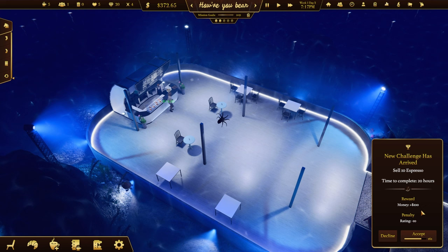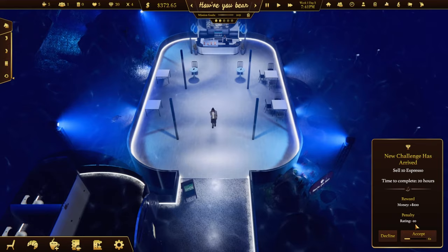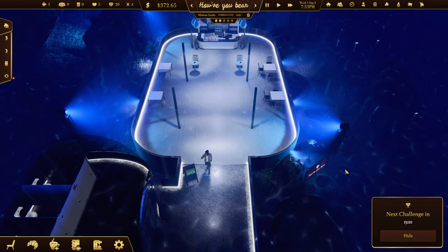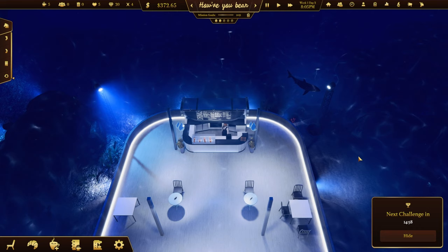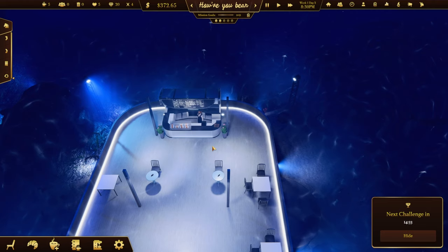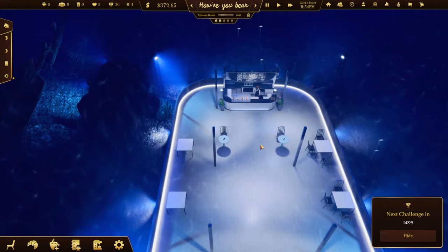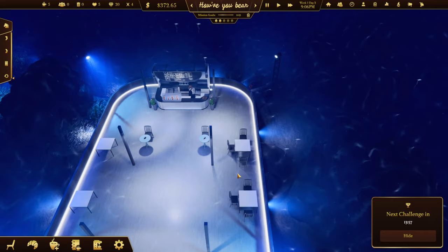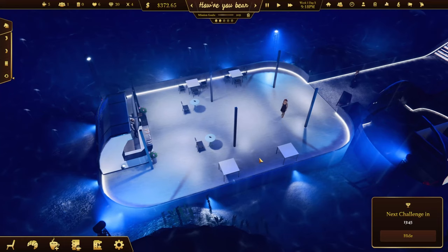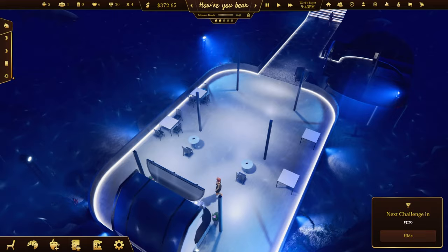New challenge: sell 10 espressos in 20 hours. I don't think we're going to sell 10 in 20 hours - we're getting like one customer every hour and we close overnight. The plants need watering - I can do this manually or hire a handyman or cleaner to take care of stuff. There's a romantic table that needs repair - a romantic table for one! I wonder if putting a second chair there would entice couples - is that a game mechanic?